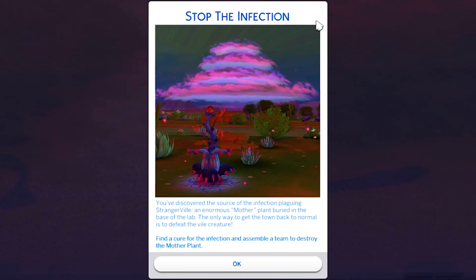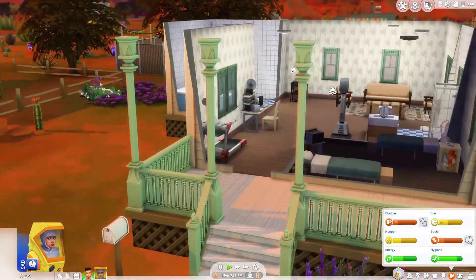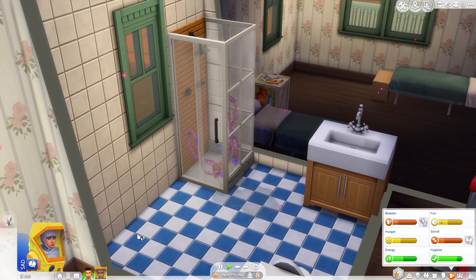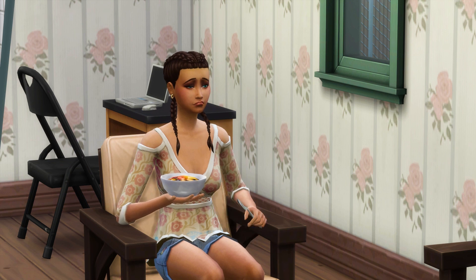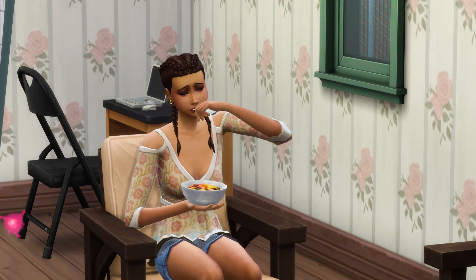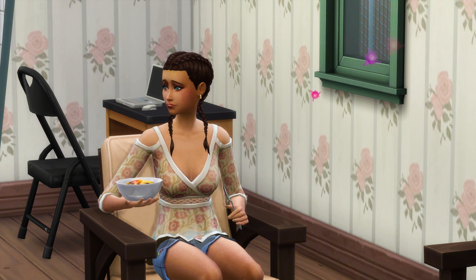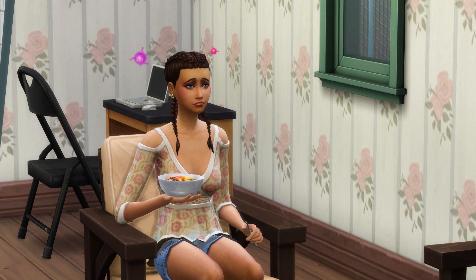Stop the infection. You've discovered the source of the infection plaguing Strangerville - an enormous mother plant buried in the base of the lab. The only way to get the town back to normal is to defeat the vile creature. Find a cure for the infection and assemble a team to destroy the mother plant. Oh god. There are vines in the shower - I hate it. Fighting the mother plant boss is going to be for the next day because her needs need to go all the way up, and we need to get some healthy sims in our squad.